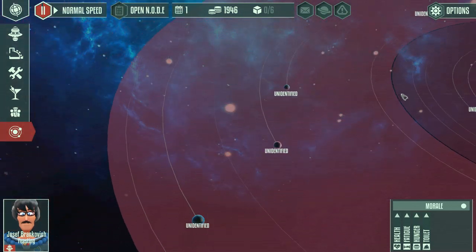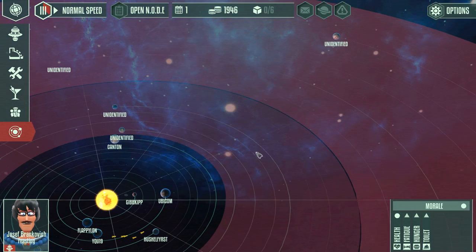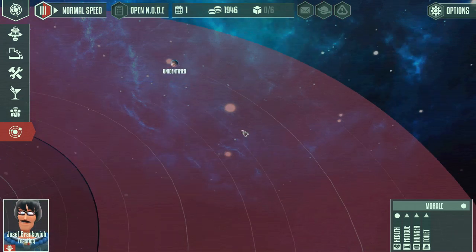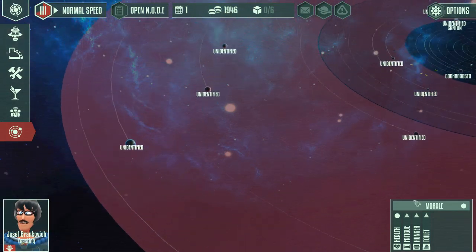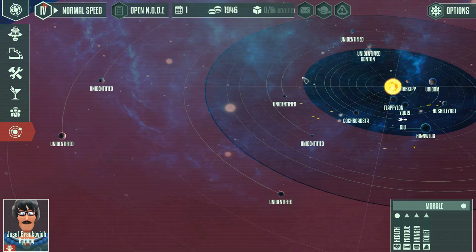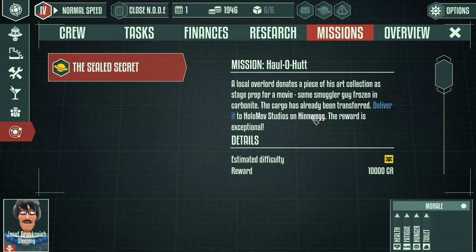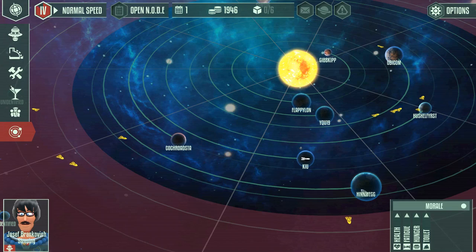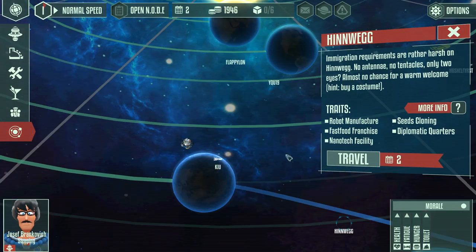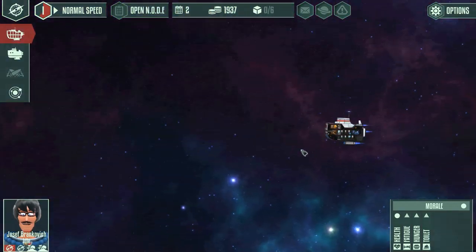The game gives us a lovely solar system - a star system - to trade in, with some planets in the middle and some rather dangerous positions out in the very rim. I believe eventually these things open up to the player. The developer has slated it so that later on the game will be a galaxy and you can travel between systems, but for now it is only this. These planets all have special things about them - traits, what they produce, and what they consume. It looks like it'll take us two calendar days to get there, so let's travel.